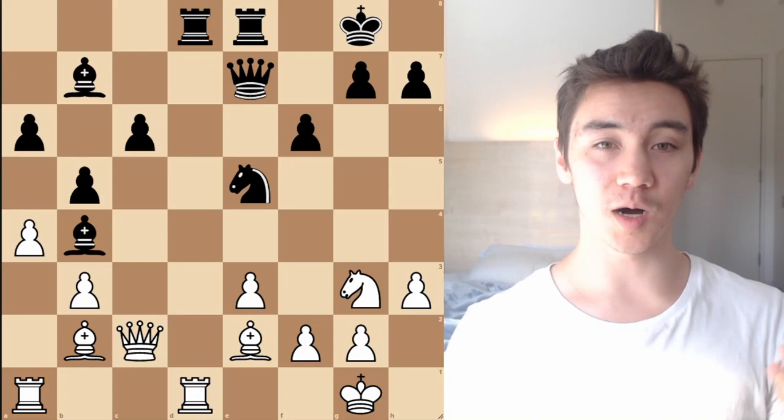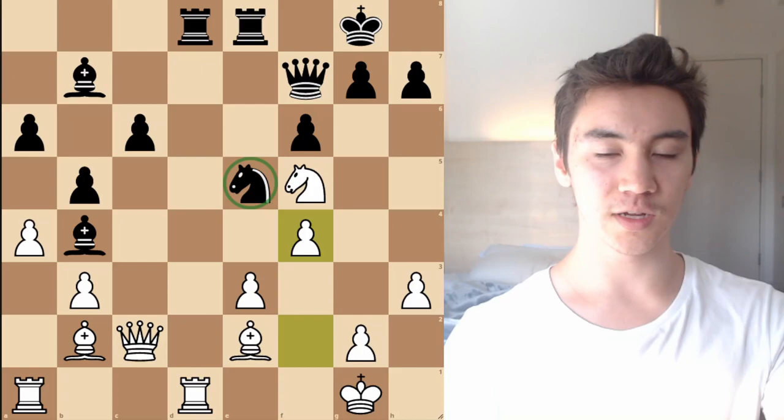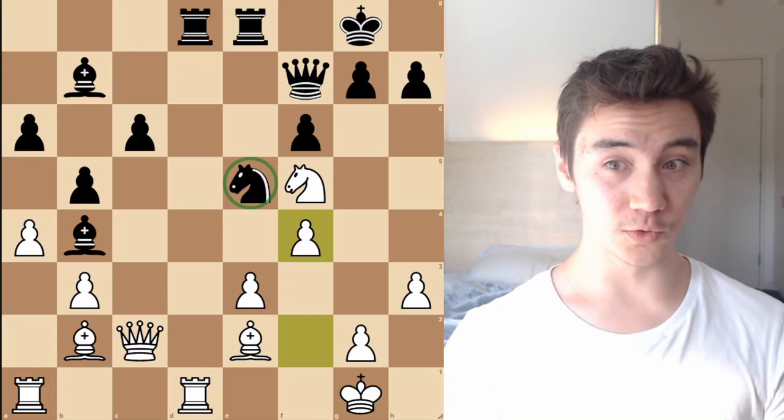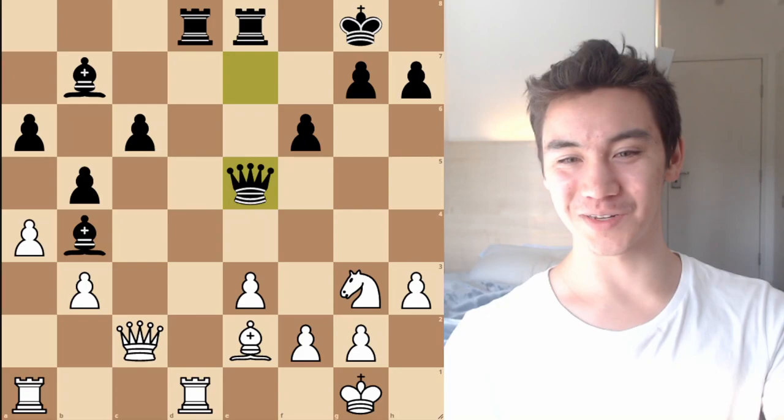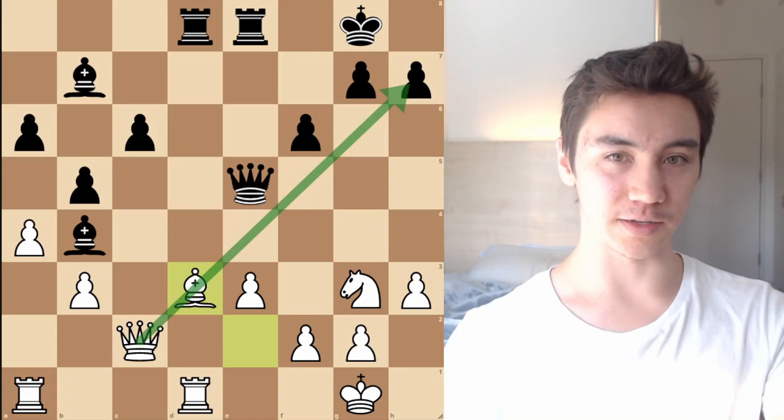I had never seen this game before, and I was very mind-boggled by the move that Karpov played here. This was a game between Anatoly Karpov and Alexei Shirov, where I was thinking white would play a move like knight f5 and try to go f4, kicking the knight away and gaining some initiative in the center. But what Karpov instead did was play a very different move — bishop takes e5. The basic idea is after queen takes e5, bishop d3: we're simply lining up this queen and bishop battery on the long diagonal, taking aim at black's king.